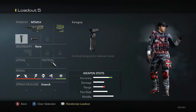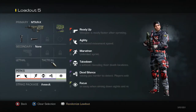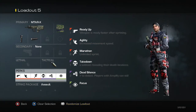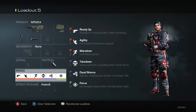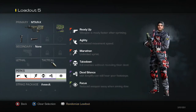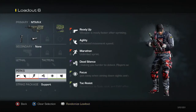My other class is basically my sneaky class — MTAR with foregrip and silencer, and I have a smoke on it. I run Ready Up, Agility, Marathon, and Takedown. I use Takedown because with a silencer, when you kill somebody it doesn't show the little death sign above their head, so you're basically like a little ninja running around the map. Perks are Ready Up, Agility, Marathon, Takedown, Dead Silence, and Focus — all mainly running perks.